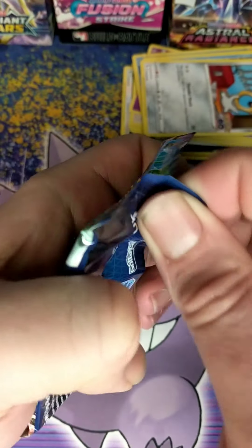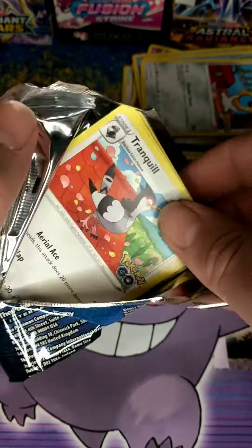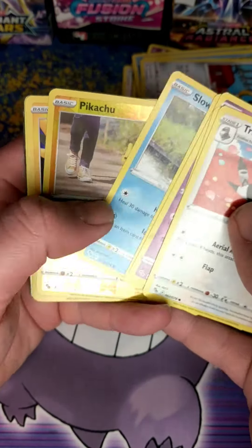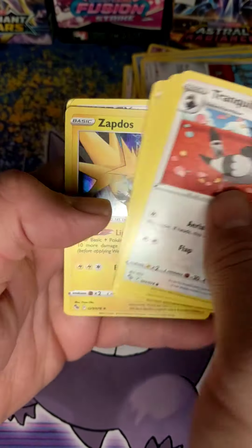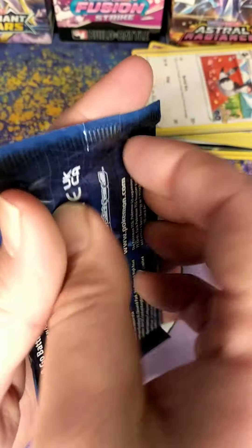I don't know why I'm still showing the front of the pack — every pack is the same, like you haven't seen the artwork before. Reverse Pikachu and Zapdos. All right, all we need is Blastoise — I mean, I'll take a Charizard. I already got a Charizard.